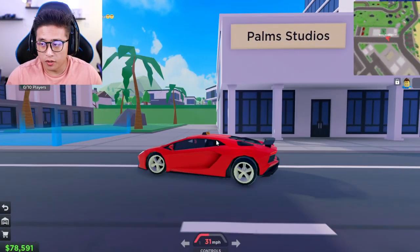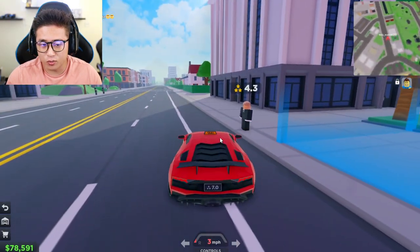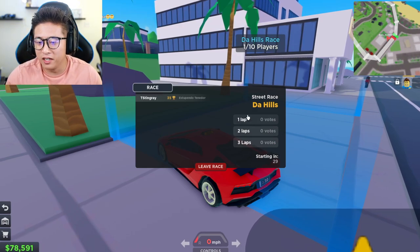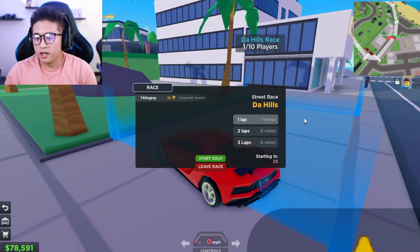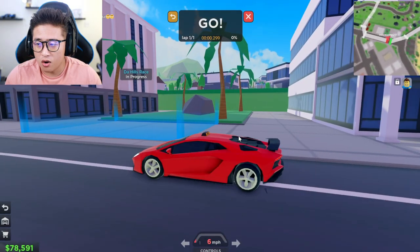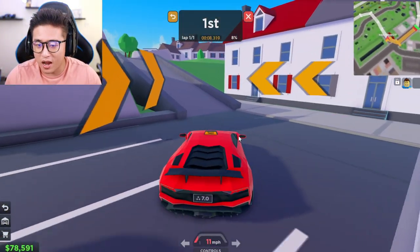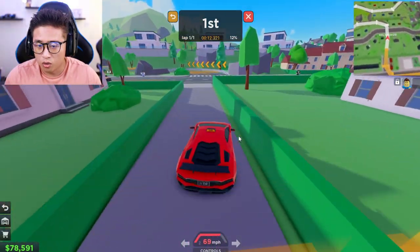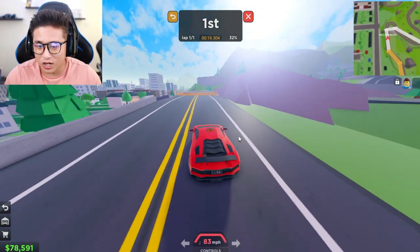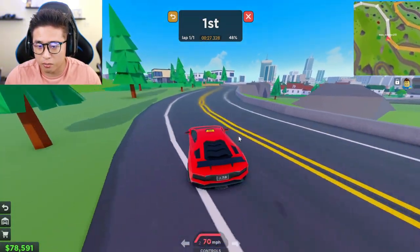There's another race right here by Palms Studio near Beachwood, close to the hill. Let's check this one out solo — you can actually do these races solo. It kind of looks like we're racing around a cul-de-sac but right off the bat you have to navigate carefully. We are literally going through the bougie neighborhood, the rich area, with so many turns.